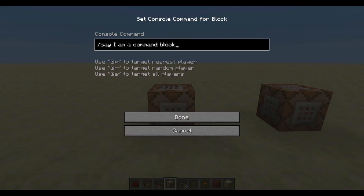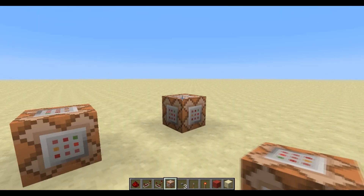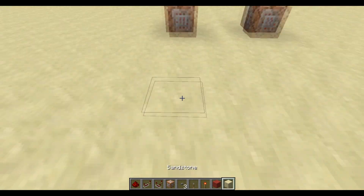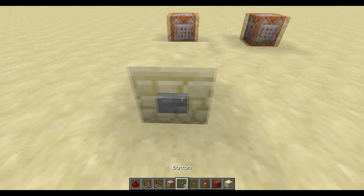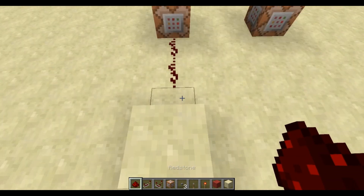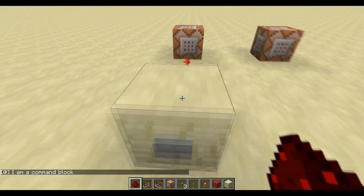So I can directly copy it from there into there. At the moment I've got this set up — if I just do some redstone and wire it up, that will say, when I press this button, 'I'm a command block.'